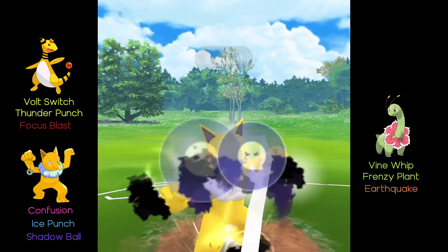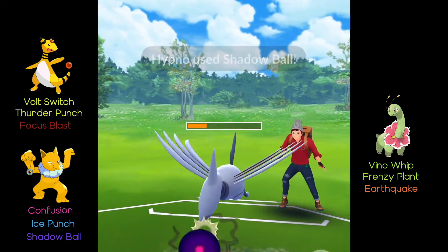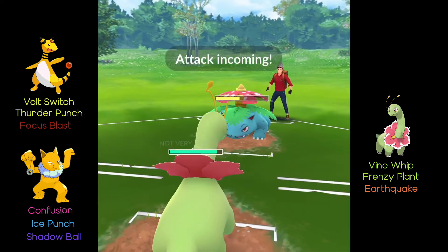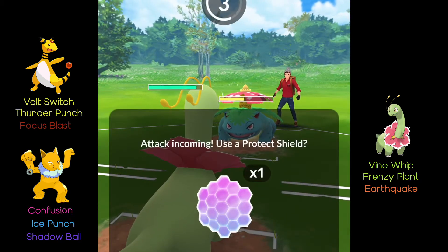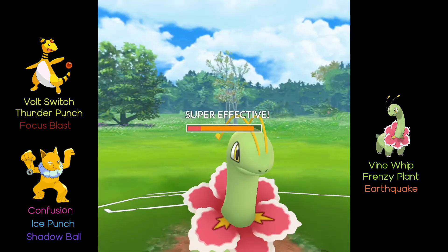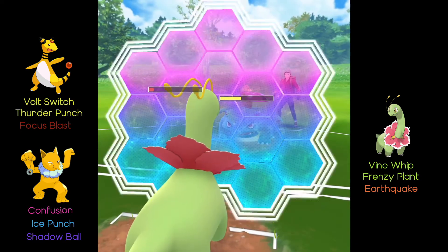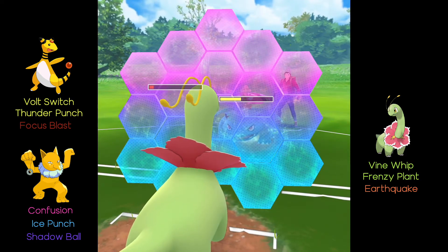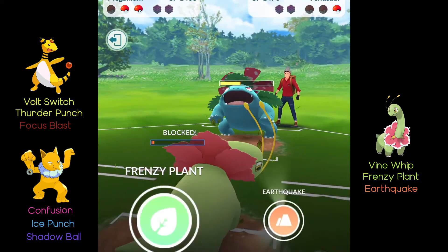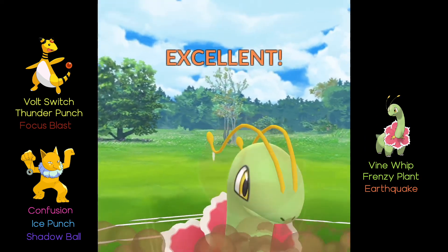I didn't shield that and it was almost a close game because of it — they couldn't get in another charge move. Then I go for Shadow Ball and we kill the Skarmory. Venusaur comes back in. I didn't shield the Sludge Bomb for some reason — I thought it was going to be a Frenzy Plant, I just wanted to see what they had. The Sludge Bomb almost takes us out and we barely survive. We go for Earthquake since it does neutral damage, but they get to a Frenzy Plant before I can get the Earthquake off. It does neutral because of Venusaur's Poison typing and then we take them out.